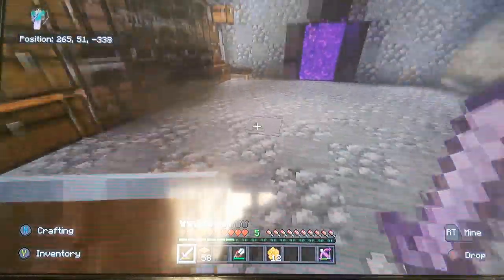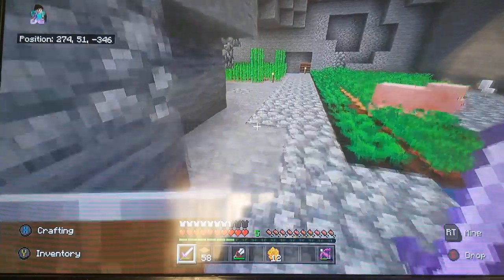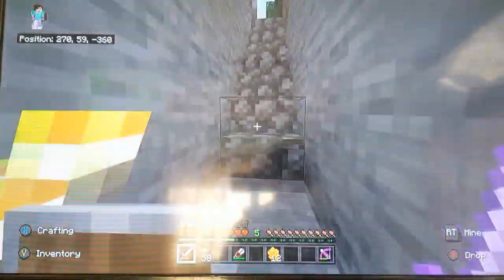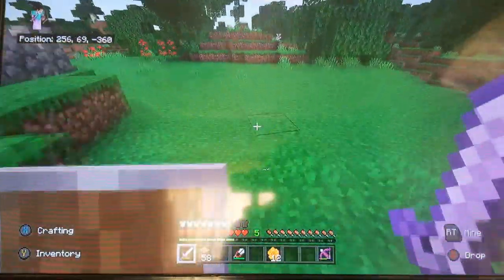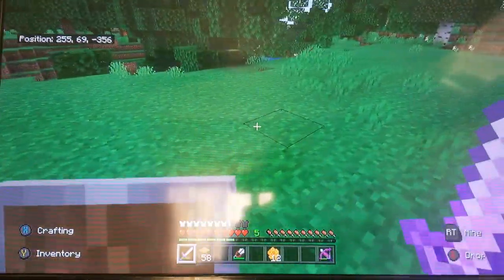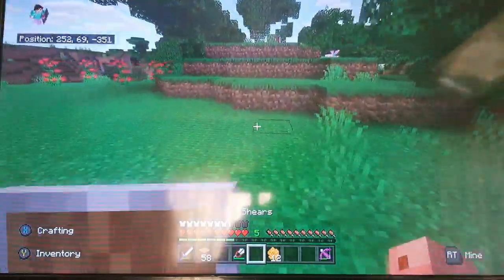So basically what we need to do is we need to go run around and get as much honey as we can. So we're going to get hives and then get more honey. And we'll just set it up up here and probably create one of those water things just to lock ourselves up here — be able to snag it and just head right back down.